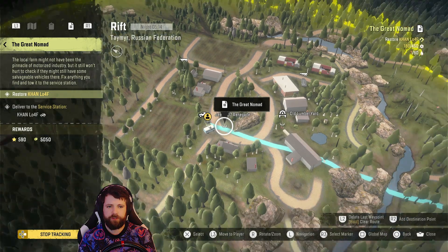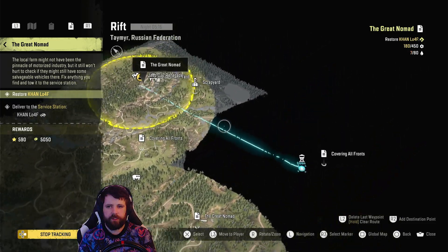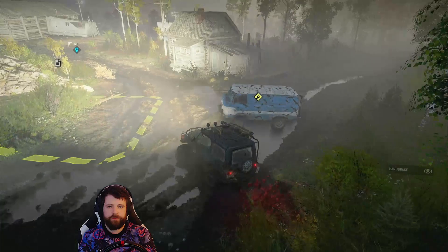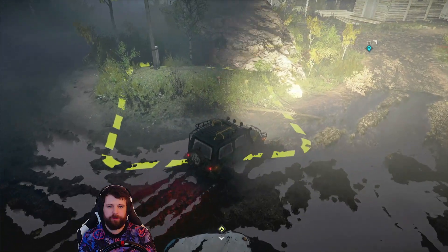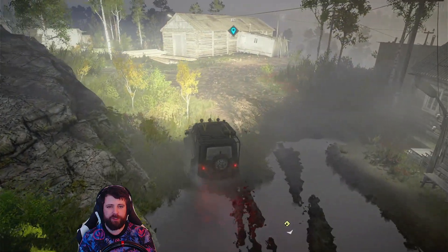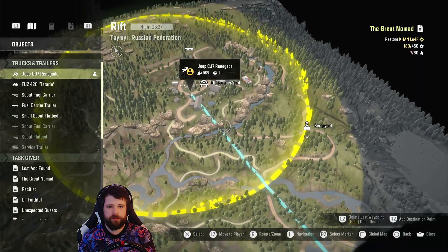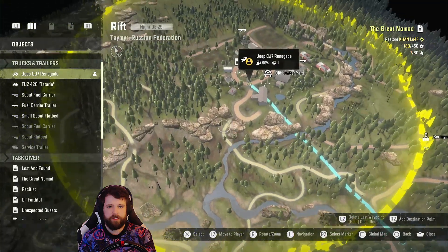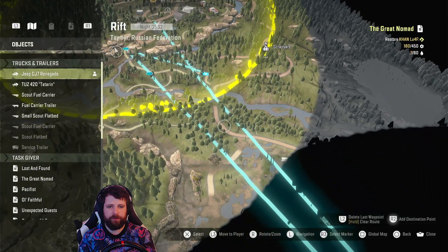It was called the great nomad - let's see where it needs to go. Deliver it to the service station - start tracking that. Where is the service station? Oh we need to restore it first. That's just going to stay there - sorry, if it was just a delivery location I'd have taken you with me, but I don't have any more repair points. And I'm pretty sure we don't get any resupply zones in the Rift. Where are we even going? I guess we could follow this road. Let's put some waypoints on so we don't get lost.